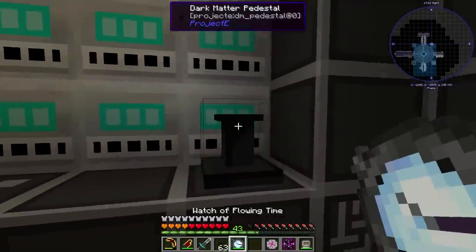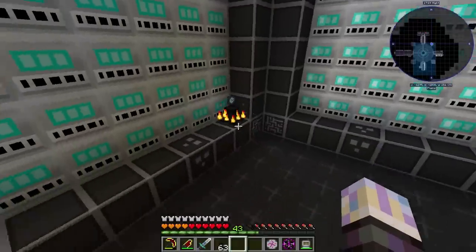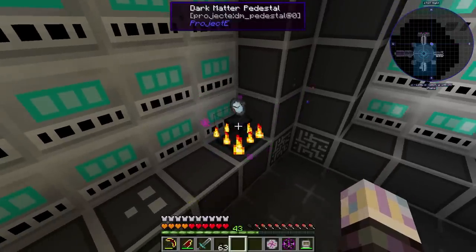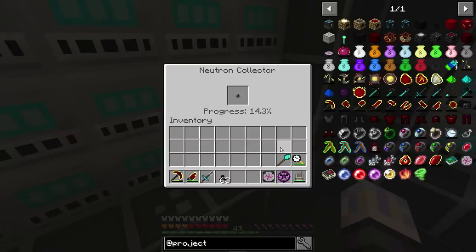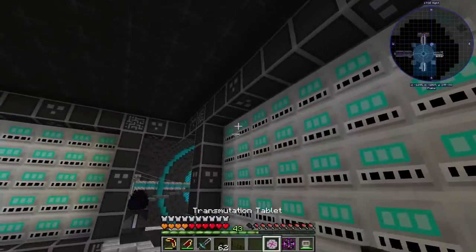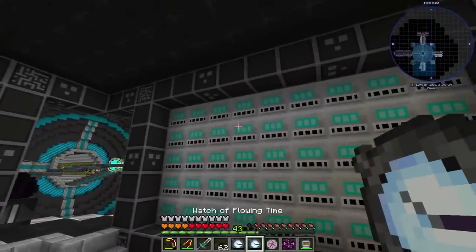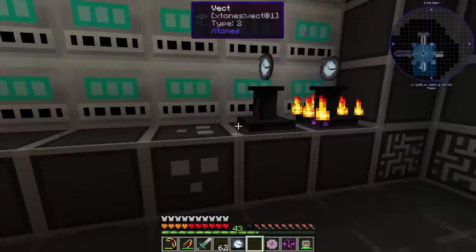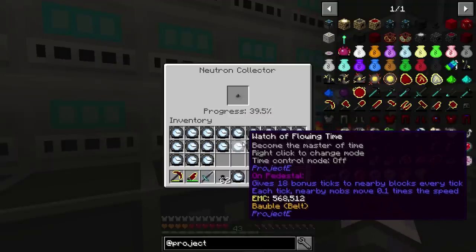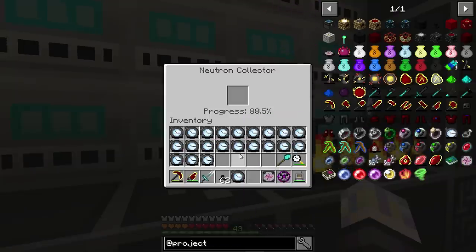If I take one of these and put a watch on it and right-click it — look how much faster that is. I don't know what the current range on these is. It used to be like eight blocks around it. I used to need like 34 of these to get up to max speed. Let's put down another one right beside it and see if it makes it go any faster. They don't stack, do they? I'm going to have to grab a whole bunch of them. Let's turn them on.